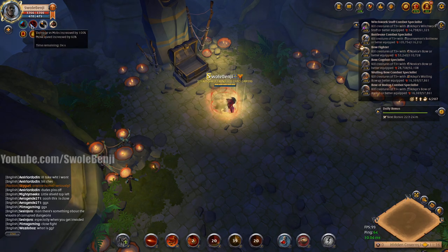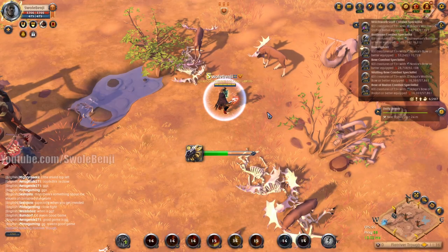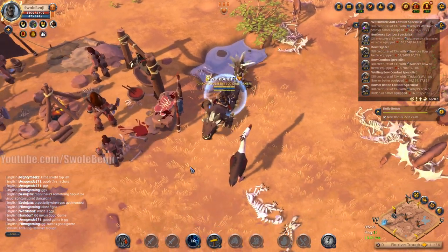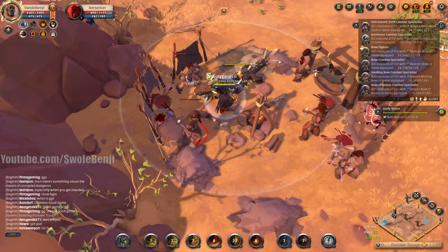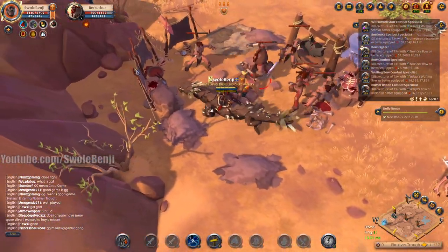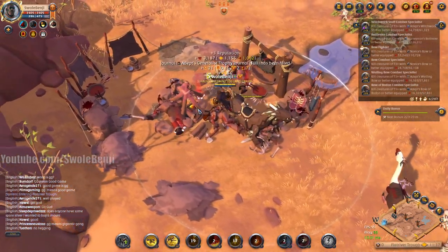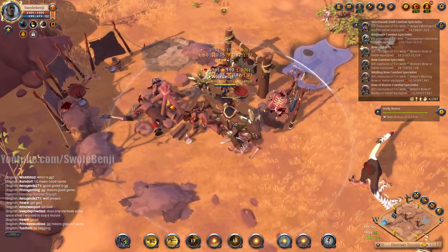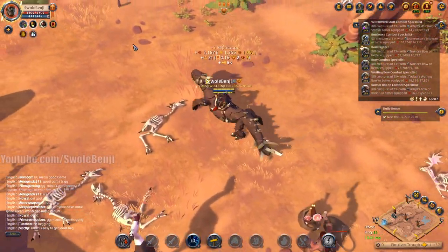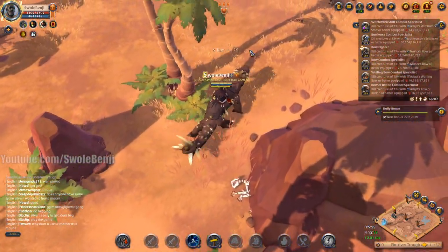We're going back to the surface world with a little bit of red buff left - only two seconds unfortunately, not enough time to mount up. But I see some mobs to my left so we've got our gauntlets out. These little nomads were just having a nice little cookout and I just murdered them all - why did I do that? They were just chilling, just camping.